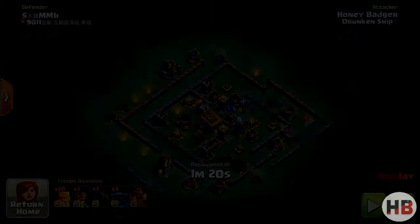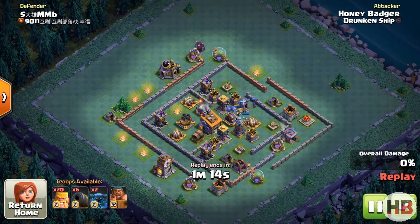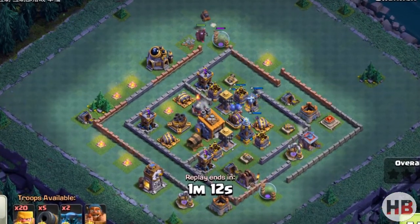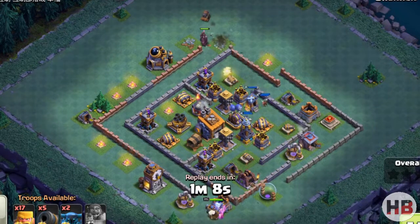Let's take a look at one more base. Repeat the same steps here too — start from the corner and make your way in, and check for bombs and traps using Barbs.